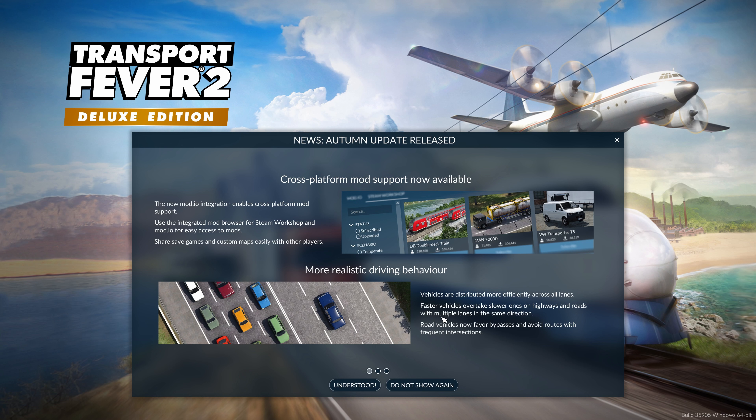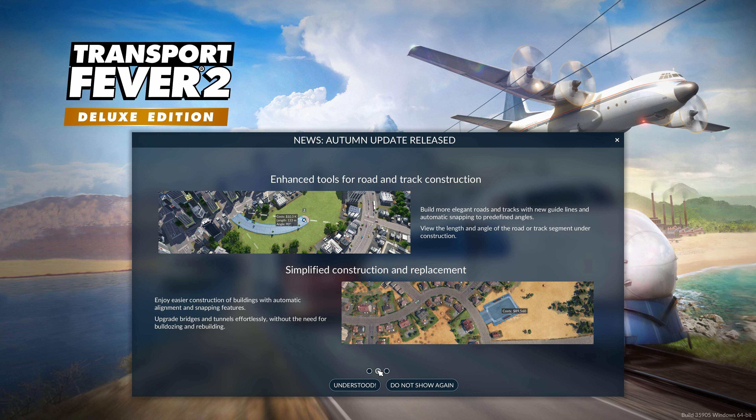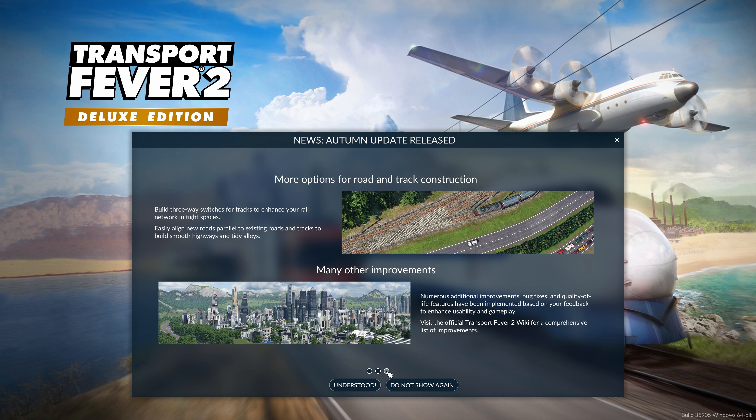We've got improved grid lines when building roads, enhanced road construction, simplified construction and replacement, three-way switches, and more options for road and track construction. There are also many other improvements including bug fixes and quality of life features, so we'll be able to see all of that.